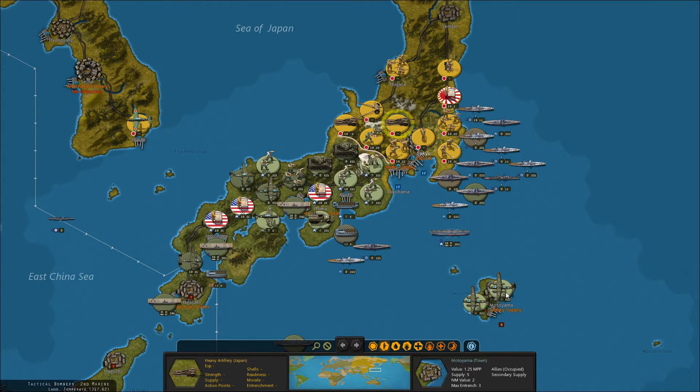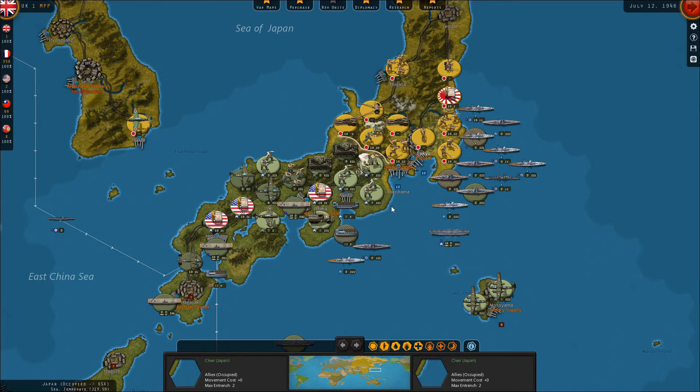Next turn might also be a good turn to just reinforce some of these tactical air units that have been taking some pretty heavy casualties trying to bomb the Japanese, but that's really our only way to unbuckle this front — a combination of using our armor as well as using our air power. We probably need to wait one turn to refresh a lot of these units and get their supply and reinforcement levels back up before we begin that final assault, but we'll see how that works out.